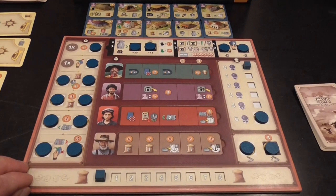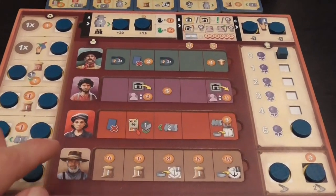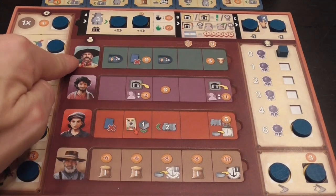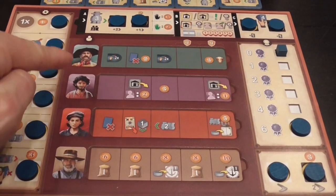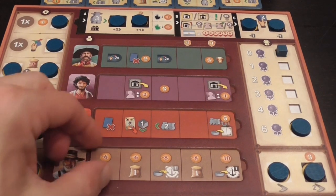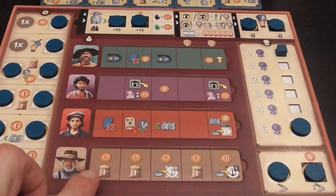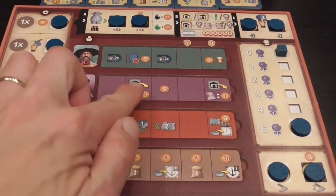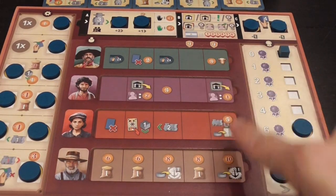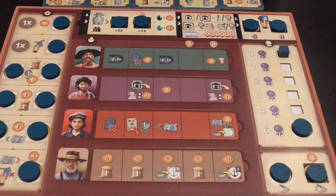During the game we will also hire people. When we get a tile we'll place it in the corresponding area — we're gonna hire gauchos, carpenters, maquinistas, and farmers — and we can place those tiles there, triggering effects as we cover those spaces. Also, if you cover enough of those spaces you'll score three points at the end of the game.